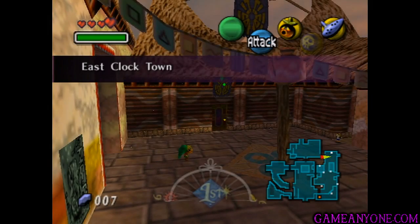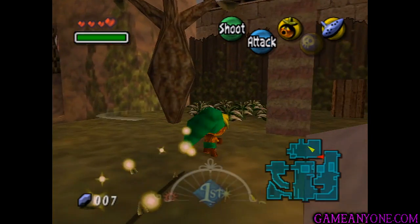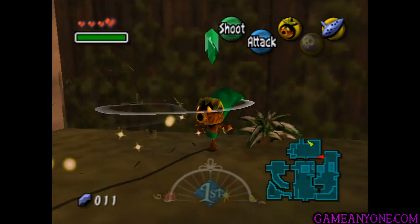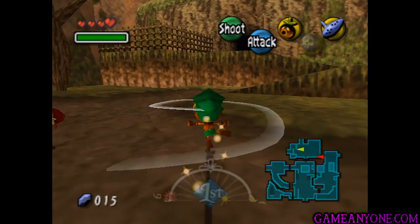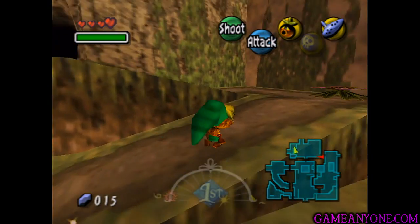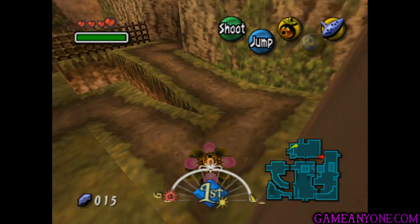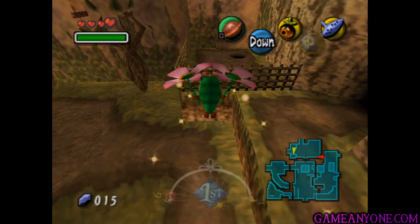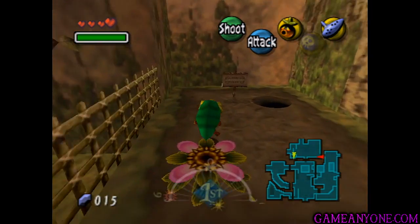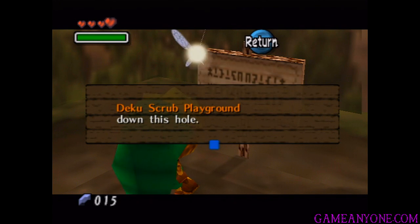I'm kind of sorry for wasting your time here. But of course, if you want, you can also go back and get those two chests that we got before. You've also probably noticed this little fenced-in area next to the Great Fairy's spring here. So we can get in this flower and shoot straight over that way — you just barely have enough to do it. Then we can check this sign here and find this is the Deku Scrub Playground down this hole.